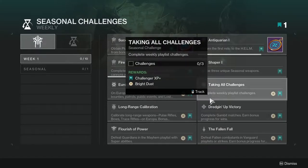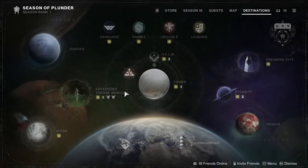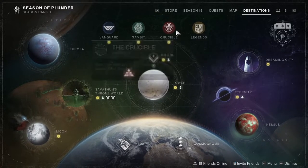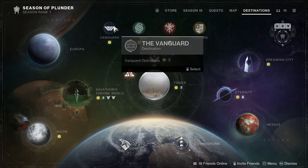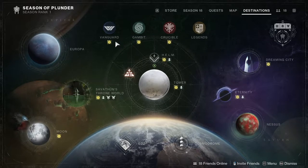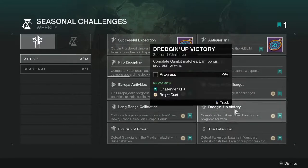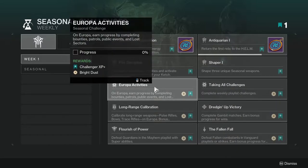'Taking All Challenges' requires you to complete three weekly playlist challenges — specifically the Crucible, Gambit, and Vanguard ones. If you don't want to play Gambit or Crucible, you can just do Vanguard, but that'll take three separate weeks. Otherwise, just knock out all three and it's fairly simple. 'Judging of Victory' requires completing Gambit matches, with bonus progress for wins.